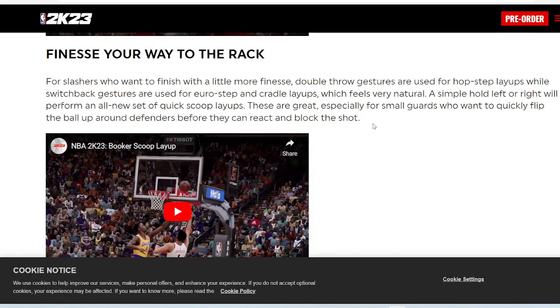Finesse your way to the rack. For slashers who want to finish with a little more finesse, double throw gestures are used for hop step layups, while switchback gestures are used for euro step and cradle layups, which feels more natural. A simple hold left or right will perform an all-new set of quick scoop layups — great for small guys who want to quickly flip the ball up and around defenders before they can react and block the shot.